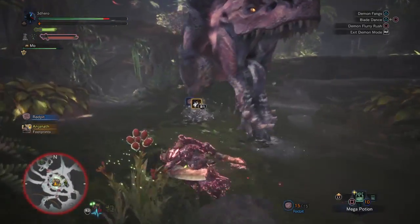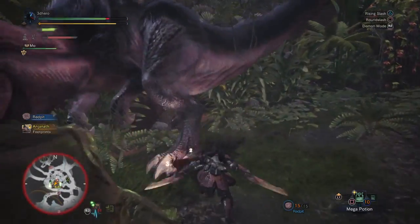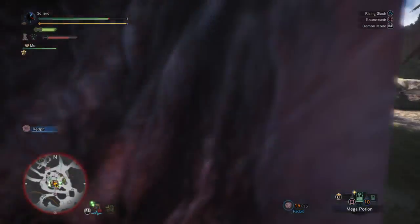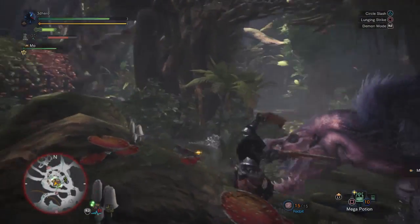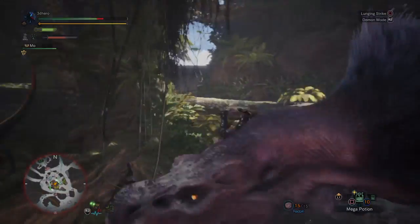The scout flies are designed to assist you with your hunts and scavenging, and can make finding monsters or items much easier, as long as you pay attention to their signals. I hope this video explained the basics of what scout flies are and do. If you have questions, leave a comment. Otherwise, a like, sub, or share would be appreciated — thanks for watching, and I hope to see you all again soon.